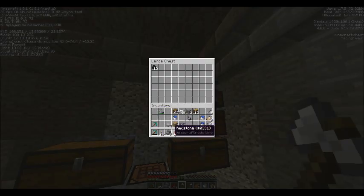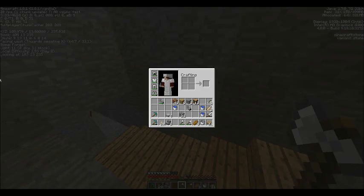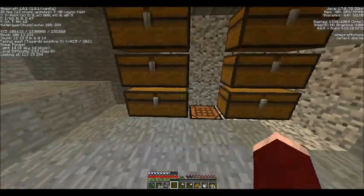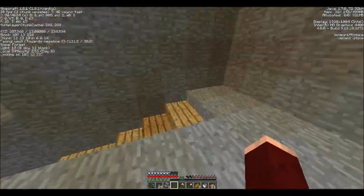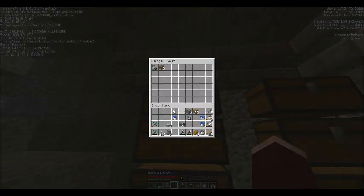So we'll put ores and stuff up here. I can make more chests now — four more. Boom, boom, boom, boom, boom. Let's go ahead and grab some more stuff. We'll just designate this the random chests — we'll put everything in there.